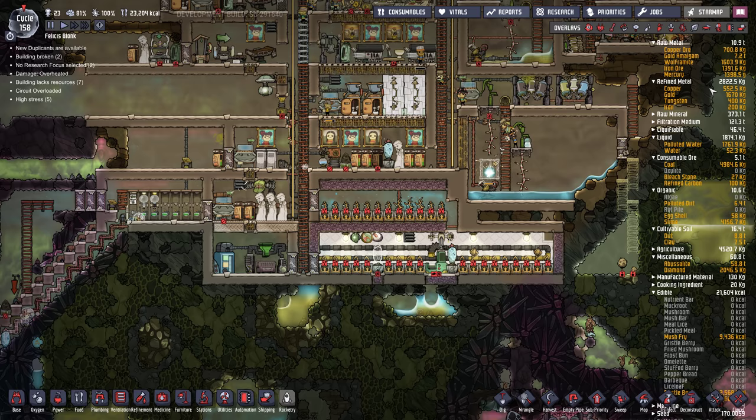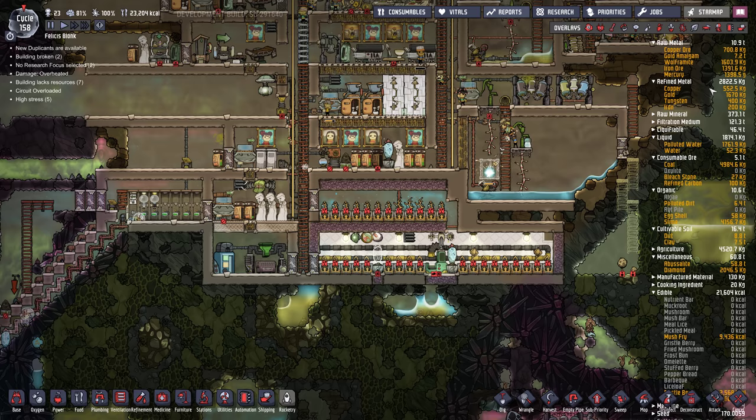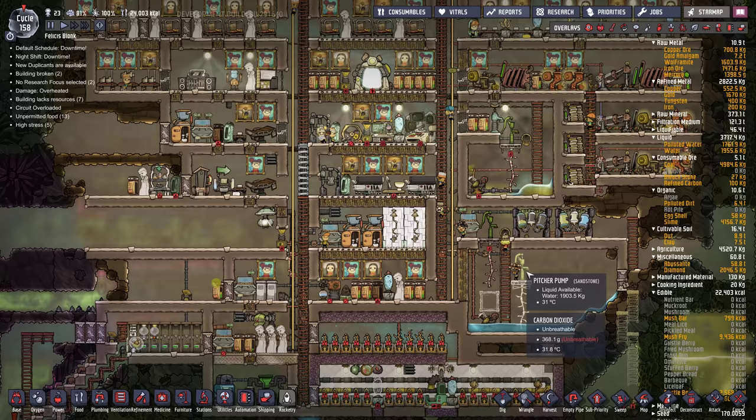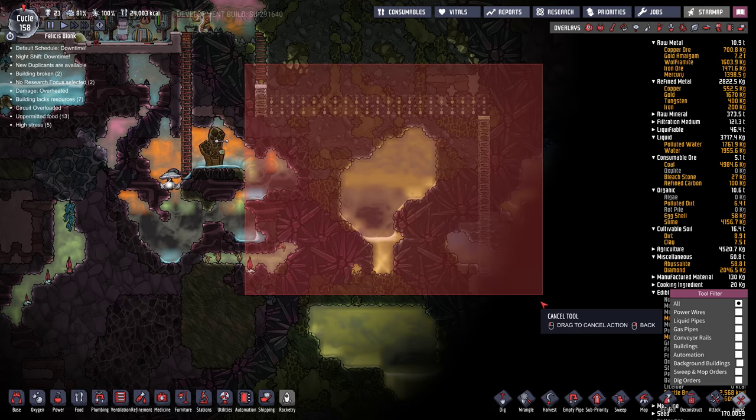At least now they're all training something. I'm going to cancel all the build orders he had. He had one going down here into this ice biome.